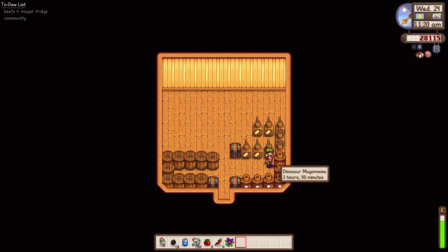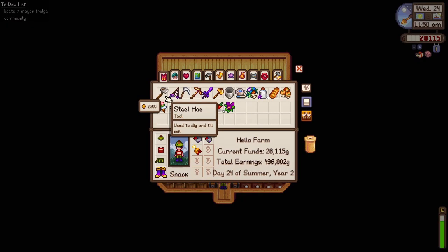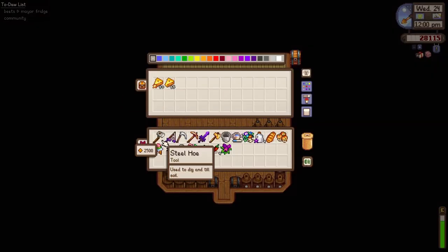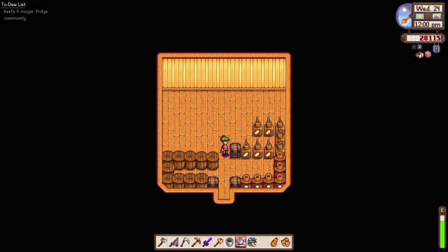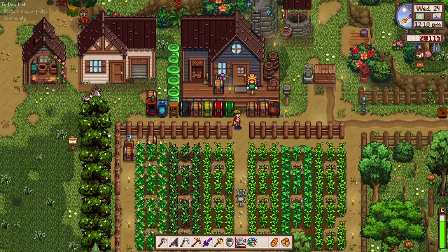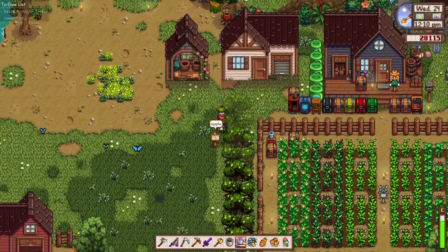It looks like it's good to invest in a dinosaur because the processing time for mayonnaise is the same — but I'm not sure how frequently a dinosaur lays eggs compared to a chicken. Maybe we're gonna dedicate one whole big coop to dinos and see how it goes. That means selling all the eggs or all the chickens, but a farm isn't a farm without chickens. I'm sure we're gonna get a goat from Marnie today.